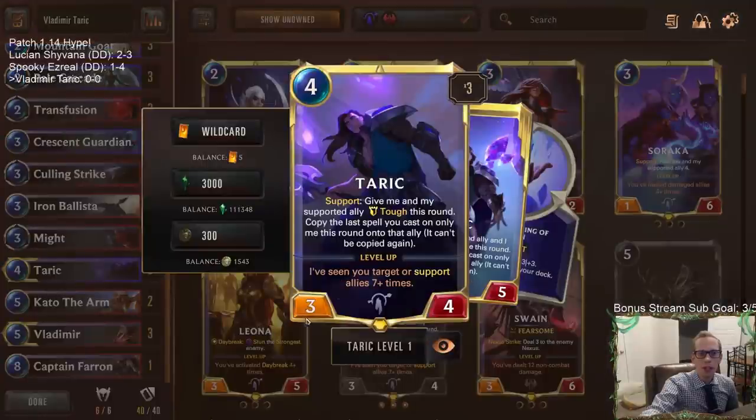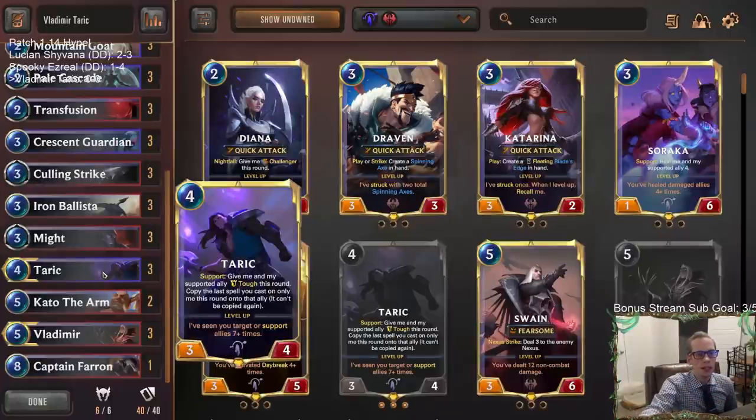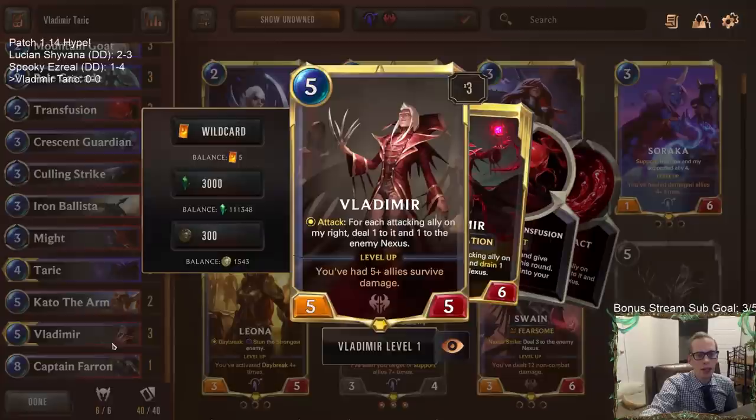Taric now has three power - that's the change, just added an additional power in both sectors. Being a three-four means it's going to attack for that little bit extra damage, and we'll be able to trade better. It's a better blocker on defense - you'll be able to block two-threes or three-threes and eat them up. That's a nice improvement for Taric.